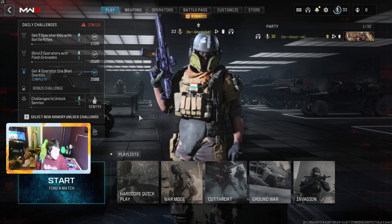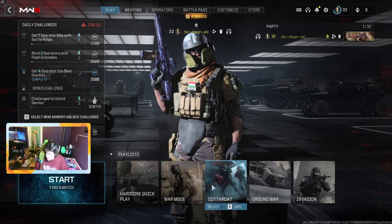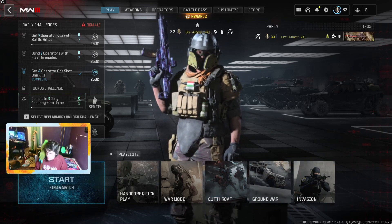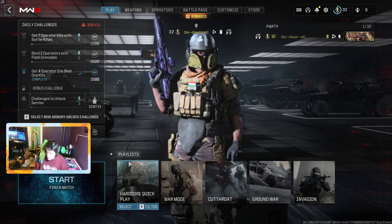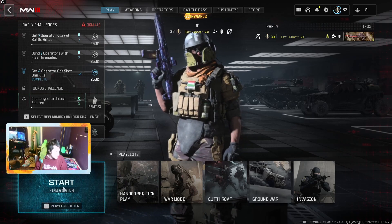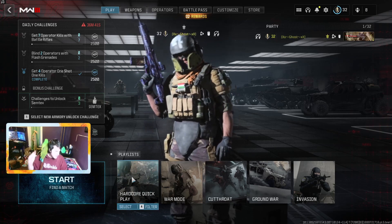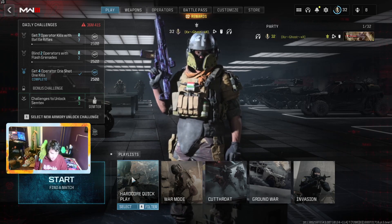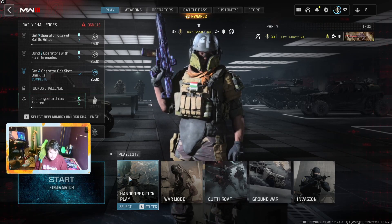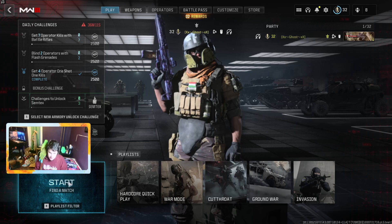Here we have War mode, Cutthroat, Round War, and Invasion. Here is Quick Play, and here is Quick Play Hardcore. Hardcore is where you have no map and your health is lower, so it takes less time to kill someone compared to regular Quick Play.